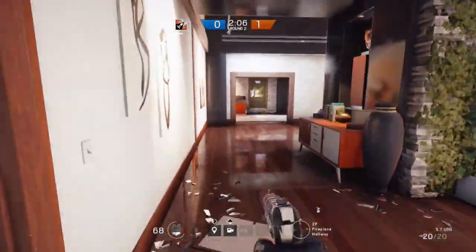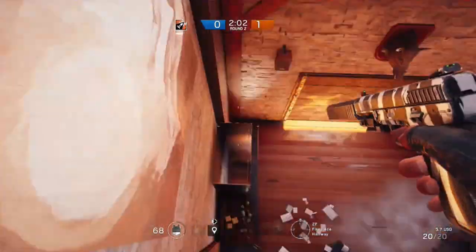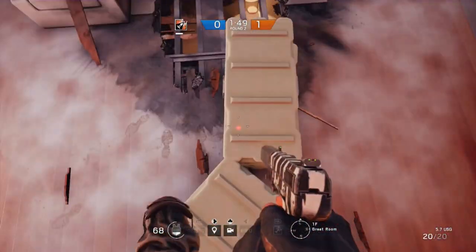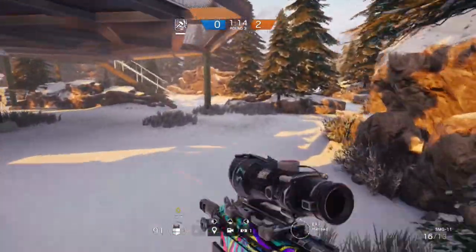If you jump off the top of this balcony you can take damage from the fall. If you've got the opportunity, move all the way over to this side and jump down — you land on a little table and don't take any damage that way. Alternatively, move to this spot and jump up on top of these green boxes and the fall is broken again.